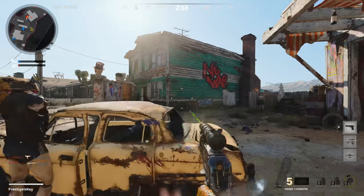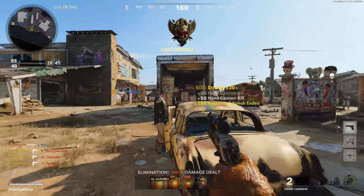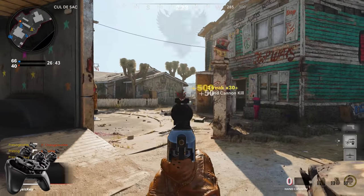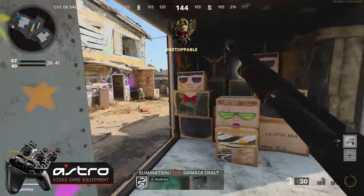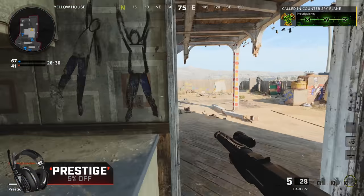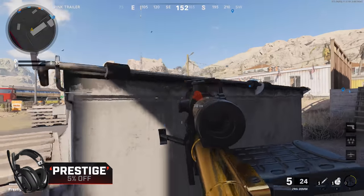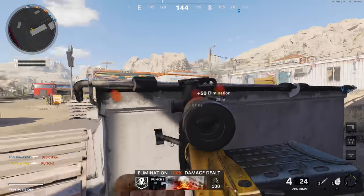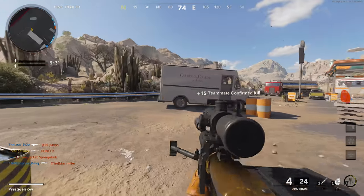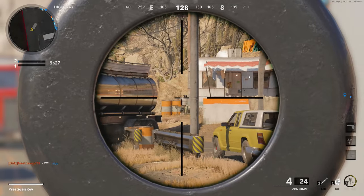The hand cannon can just be considered the Annihilator — in fact, that's what the medals are called when you get kills with it: Annihilator medals. It's a one-shot kill handgun that can shoot people through material, and it's always going to give you a one-hit kill. There's barely any bullet drop whatsoever from what I can tell.